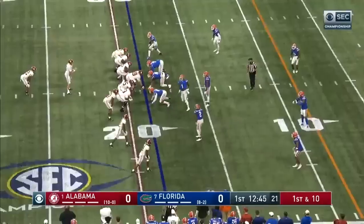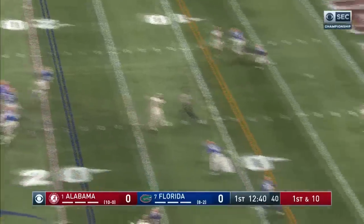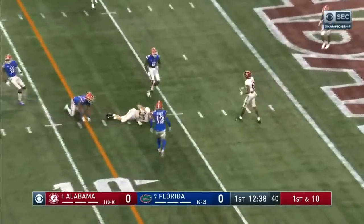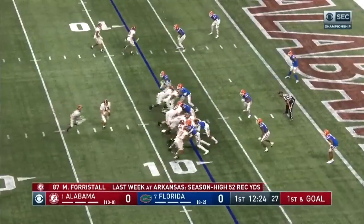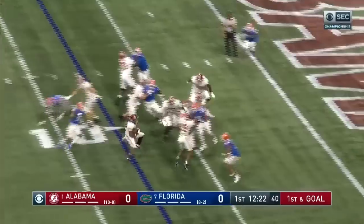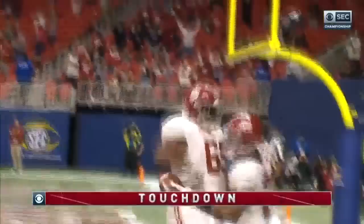Two tight ends, Forrest Dahl and Billingsley out there. Play fake. Jones on a crossing route to Forrest Dahl, and he's got it down to the 8-yard line. High six catches for 52 yards last week — his first one got him down close, and Najee Harris gets him to the end zone. Touchdown, Alabama.